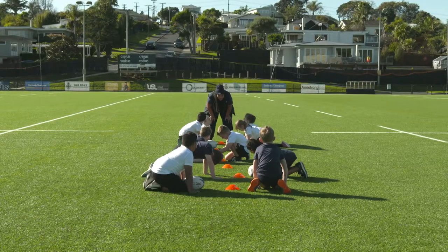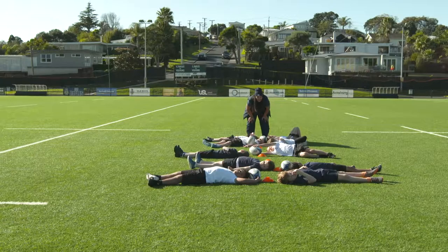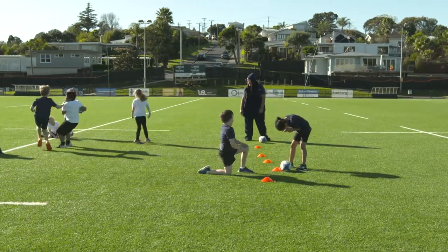On the call of Rats or Rabbits, whoever is called must try and run to a line 10 metres away from the opposition. The other players try to rip a tag or tag the player before they get to the line.